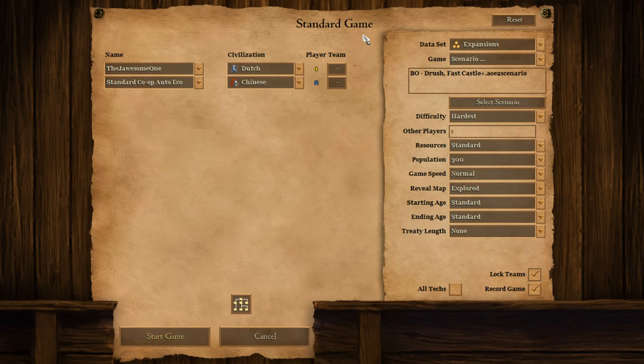This is Build Order — this is gonna be my first time checking out the mod. I've said before that I kind of had my build order figured out, but that's only with the really early stuff. The very typical: just get the first 15 villagers out and then get up to the next age, and that's something that really changes depending on the situation you're in.